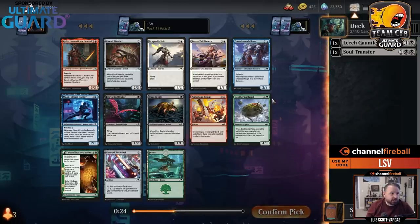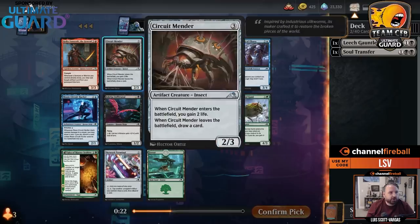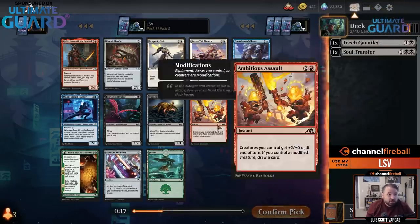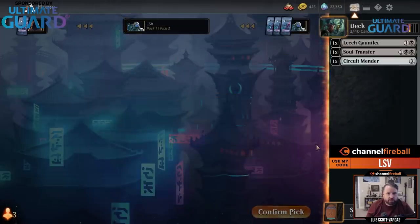I think Circuit Mender's better, but I'd rather just take a colorless card here. I have two black cards. Moon Circuit Hacker is also pretty good, but I'd rather just take a colorless card and keep my second color open.